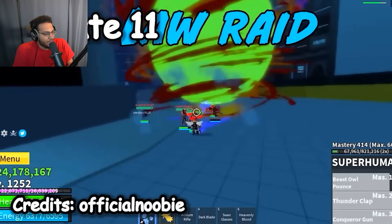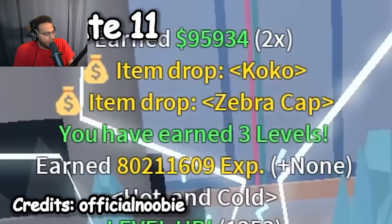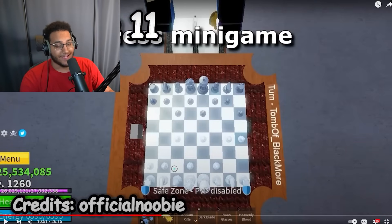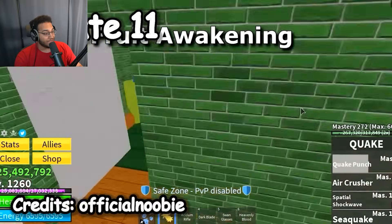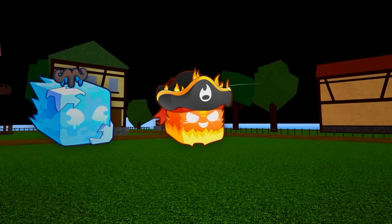Law raid was actually from Update 10, but they're just showing it now. They added the chess mini game in Update 11 — I've never used that. Most importantly, this is when they added fruit awakenings and raids. When Update 11 came out, there were only three fruits that could awaken: flame, ice, and quake. So Update 11 was a pretty massive update.